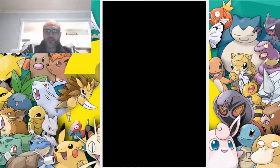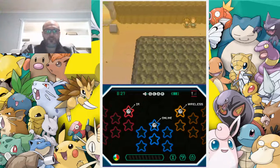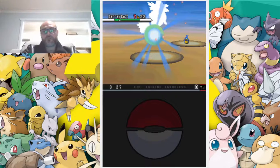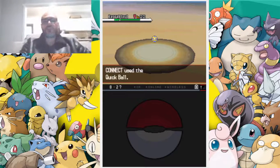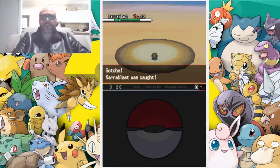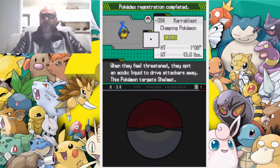Is the Relic Castle this way? Let me check the map - Desert Resort. I don't think we've been to the Desert Resort so we might be able to catch something here. Karrablast! Which is a Bug-type Pokemon - we need to trade it to evolve. We'll throw a Quick Ball and see what the go is. This is one of those Pokemon where it could be good sometimes, not all the time. Alright, we caught Karrablast! When they feel threatened they spit an acidic liquid to drive attackers away - this Pokemon targets Shelmet.